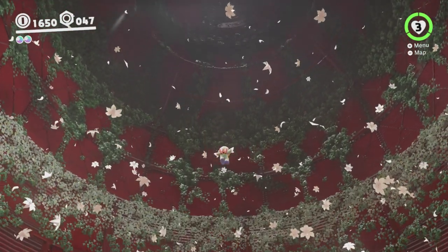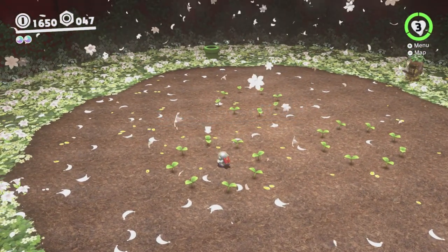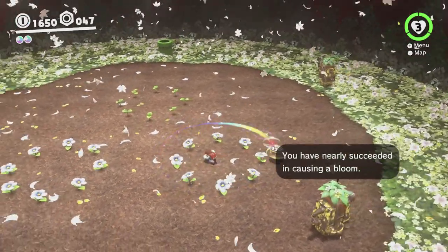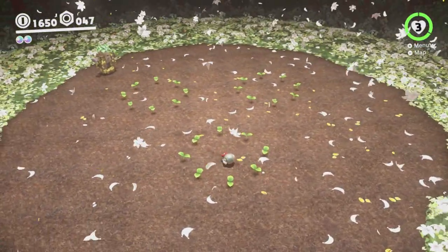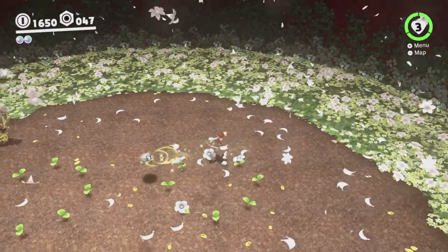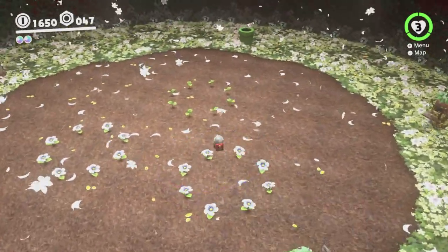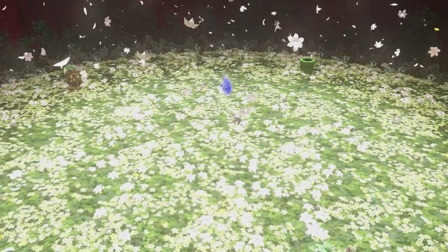Basically, all you have to do — see all these little sprouts here — just do a couple of spinning cap throws to activate all of these. You've got to be quite quick about it, because they go back to normal. When you do that, the whole flower field blooms all over, and a moon pops out. Easy peasy.